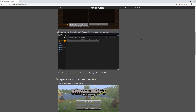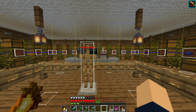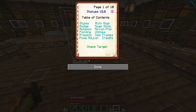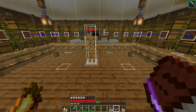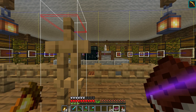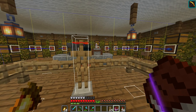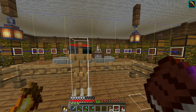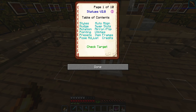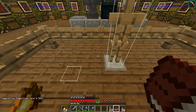Once you have downloaded and installed the datapack, you need to find a Book and Quill and sign it with the title "Statues" with a capital S at the front. There's an in-depth video in the description from Zombie Cleo who explains it very well. Then right-click the armor stand with the book to check the target and confirm which armor stand you're editing.